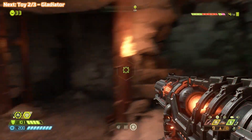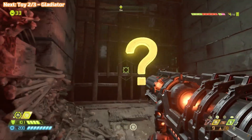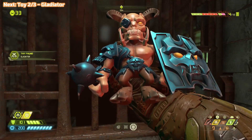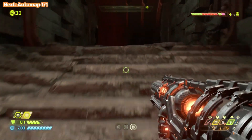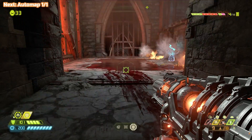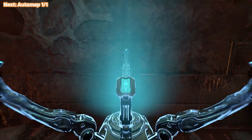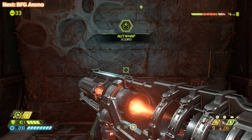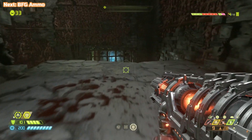Very easy compared to some of the secret encounters we've had to do. And on the way out here we're going to get this toy, which is the Gladiator. Turn around — this door is going to open up and we're going to be back where we got the suit point. We're just going to get the auto map. We're going to jump up and that's where we started off, so we've basically come full circle here, allowing us just to move on.